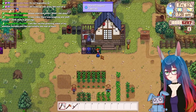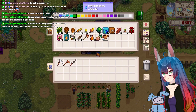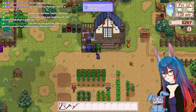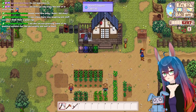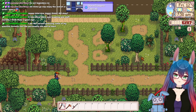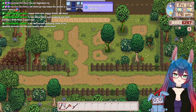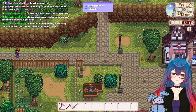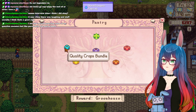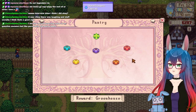I fucked up! Do I have any? Oh, I don't. Alright, more melons. I need gold star ones for the community center. Right here — oh, I also need five corn. I should probably buy some corn.